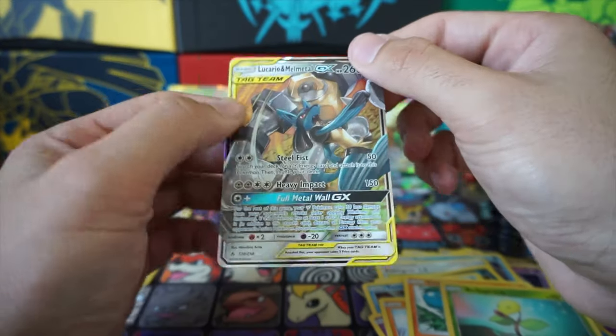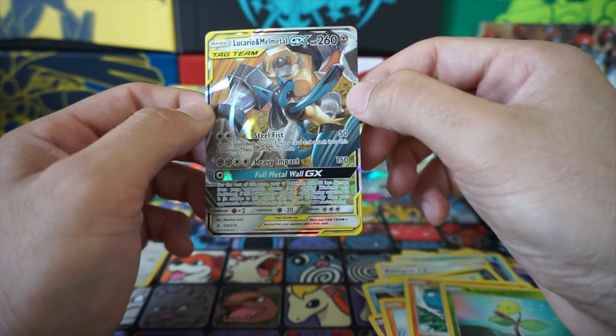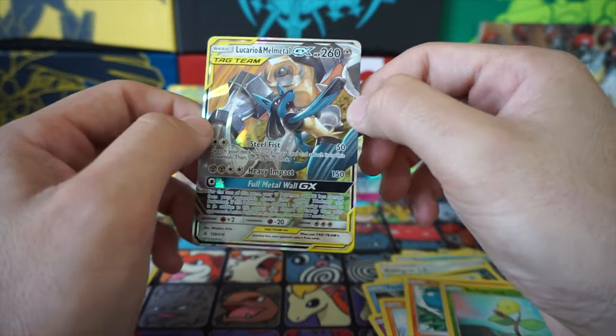We got a hit! Lucario and Melmetal GX, Tag Team. Yo, this card looks sick. I like it.